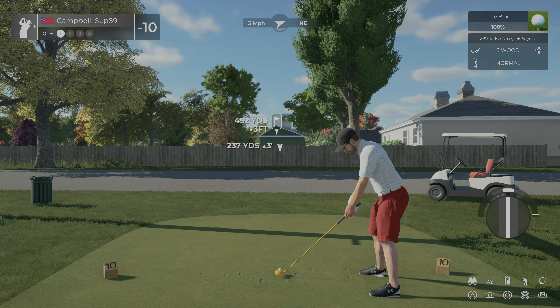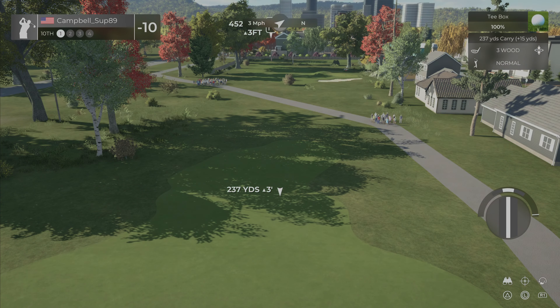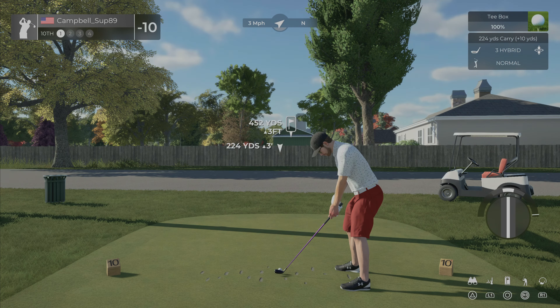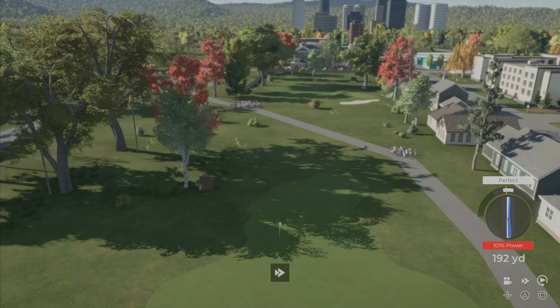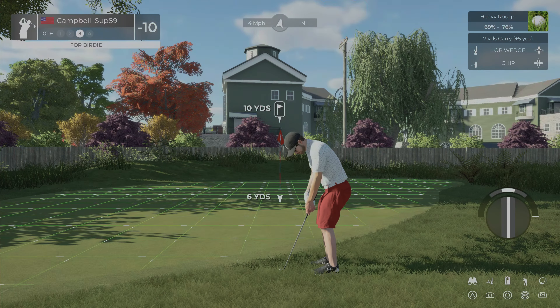We are 10 under through nine. Tenth hole, par four, 452 yards, slight wind left to right — aiming us right at a fairway and that's basically our best shot. Second shot, wind is just ever so slightly at our back, 215 yards to the pin. The fairway ends right before the pin and our three hybrid is going to take it too far. Not sure if that tree is going to become an issue but if it does it's just going to drop us on the fairway — going to go ahead and use our four hybrid. This rough is heavy stuff so we are chipping out just next to the green.